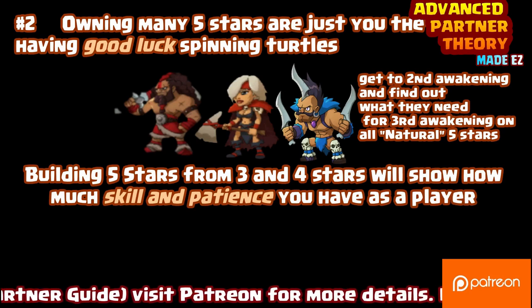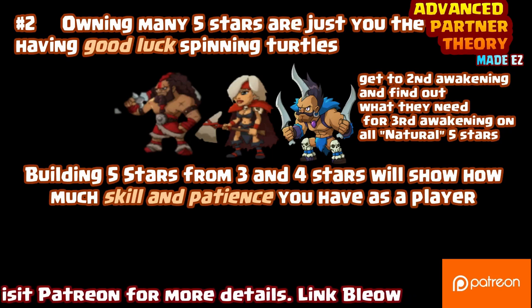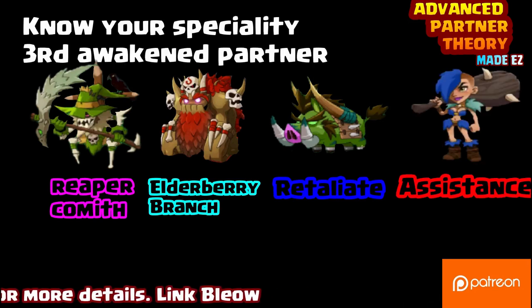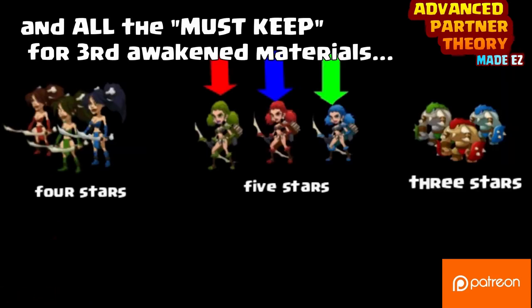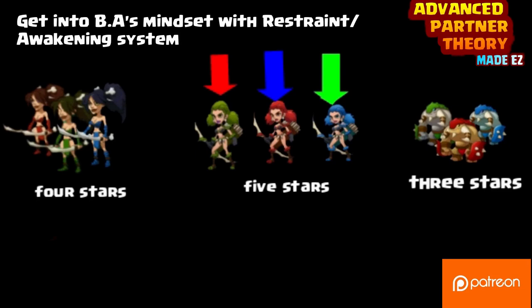Building five stars from your three and four stars will show your skills, your patience, and what you have as a player — it's not necessarily about how many natural five stars you have. Know your specialty third awakened partners like the Scarecrow, the Tree Man, the Green Boar, and even both versions of Violence. Some partners you would never understand how good they are until they have the third awakening. Also understand your must-keep four star partners: the Double Blade Girl, the Marksman, the Fierce Beast. Get to know Brutal Age's mindset with the restraint and awakening system.